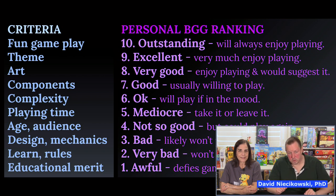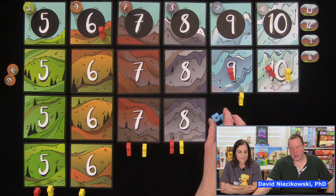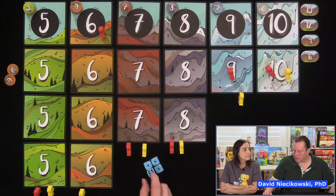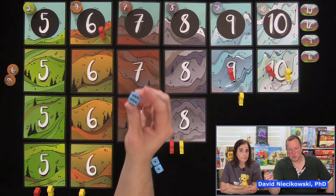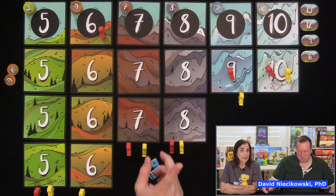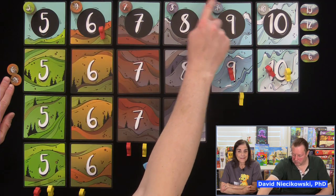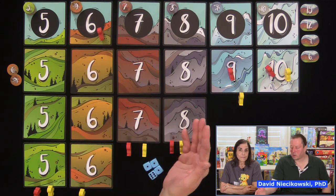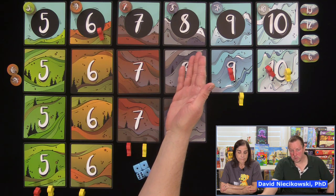Complexity: super easy. It says ages eight and up — that's appropriate. You could even play this with a first grader learning basic math, maybe even a kindergartner at the end of the third or fourth quarter. It has pitted dice, which is smart because a child can count the pits to figure out where to go. A child might need help counting up these tokens, and there are adults that will need assistance when you have over a hundred points and you're adding up these numbers.